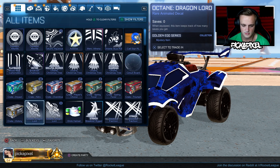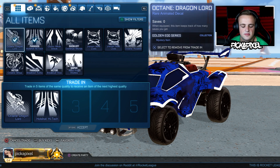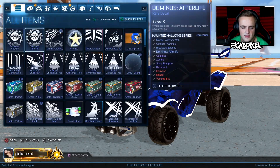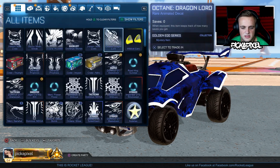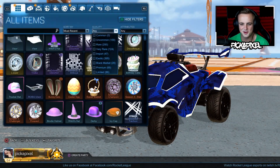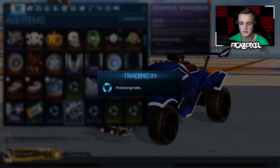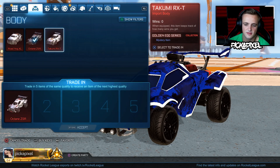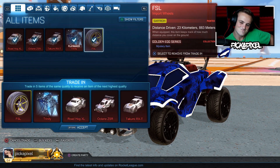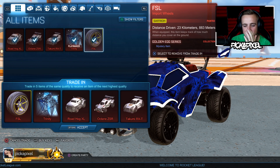Let's go to rare, Golden Egg series. Here we go - we can keep one. Let's keep the Dragon Lord. We're going to get Breakout Distortion. Rare - Golden Egg series. Takumi Anubis. Old times. We'll keep the Dot Matrix - Striker Takumi Anubis though. Rotog XL. Oh, Saffron FSLs again! The Saffron FSLs look really cool, but I kind of want to trade them up.